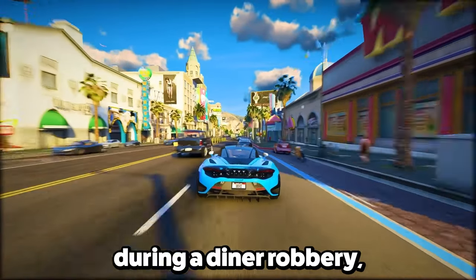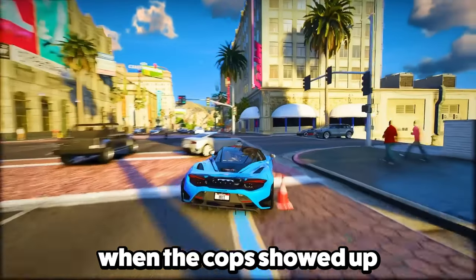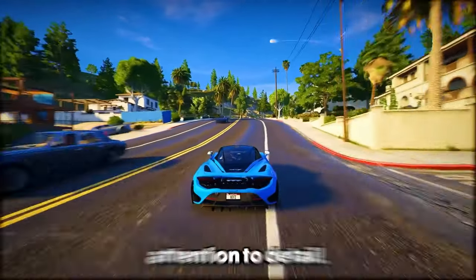Feature 15: In a cool scene during a diner robbery, an NPC was visibly relieved when the cop showed up, saying "Finally, thank heavens." This shows how smart the AI is in GTA 6, and it's a sign of Rockstar's attention to detail.